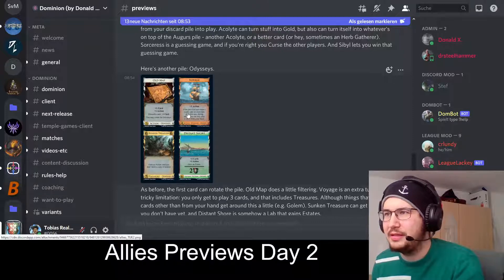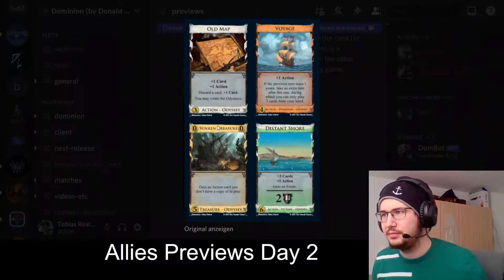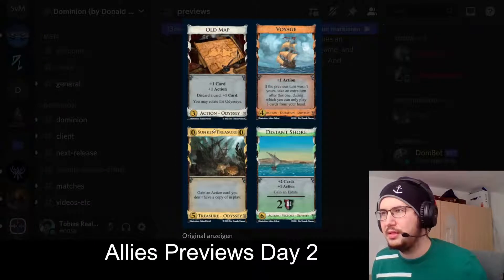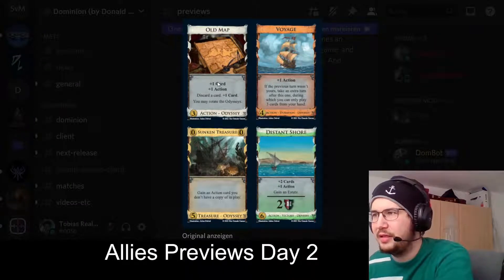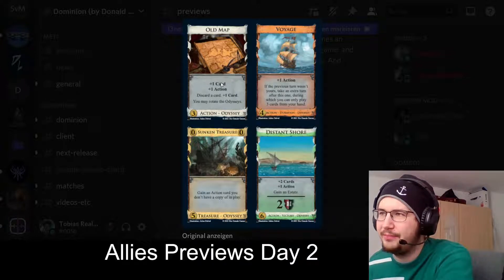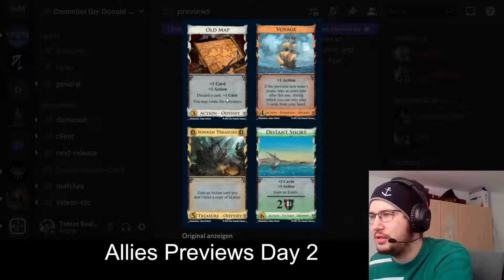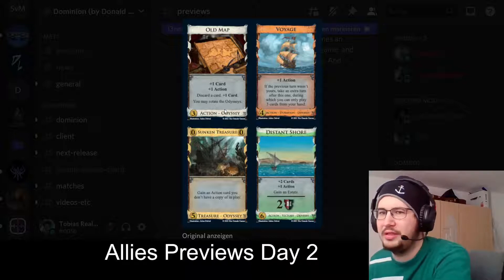Odysseys: Old Map is the card it starts with. Three cost, plus one card, plus one action, discard a card, plus one card. You may rotate the Odysseys. So that's just a simple filter effect — a mini Cellar after plus one card plus one action, but it's forced.